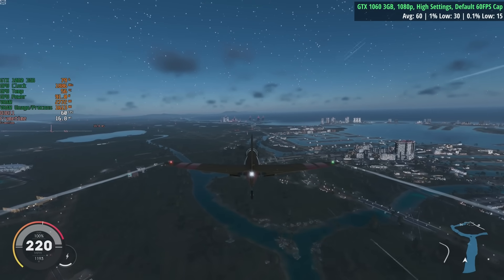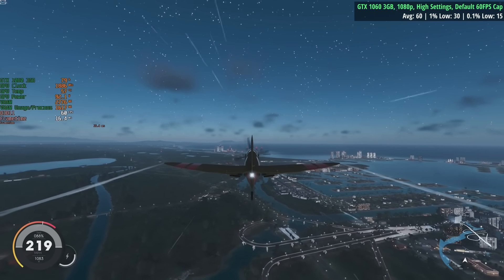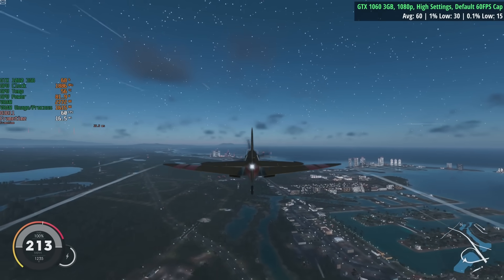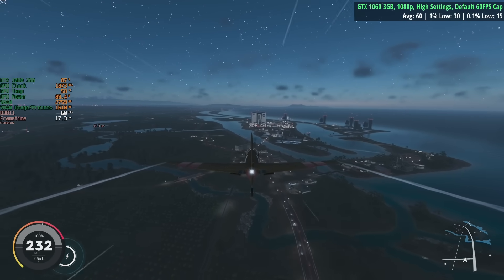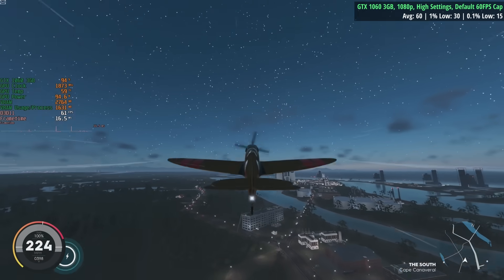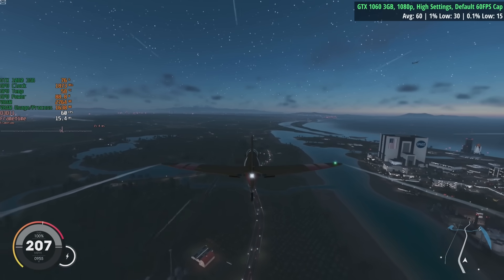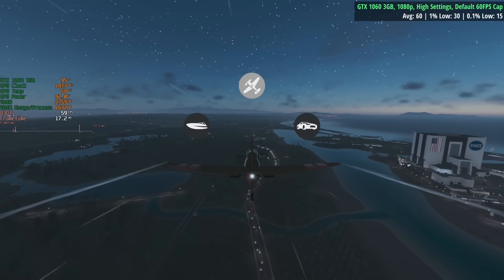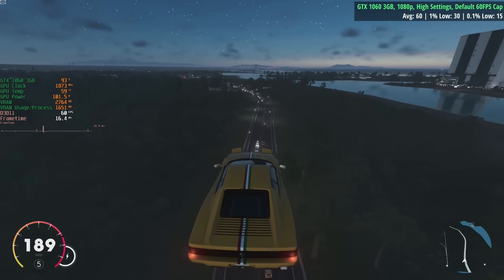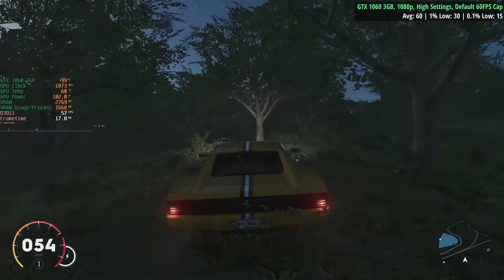Performance-wise with the 1060 3GB on high settings, it's running at 60 frames per second most of the time. I started a benchmark as well, so you should have figures on screen. One great thing: if you're flying high and spot a highway below, you can switch from plane to car and land right on the road — though I ended up in the bushes.